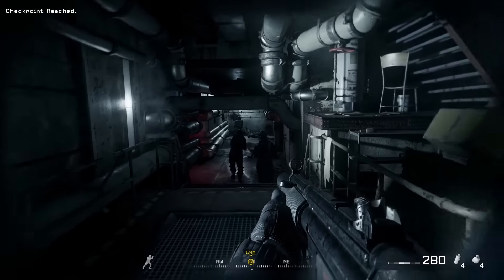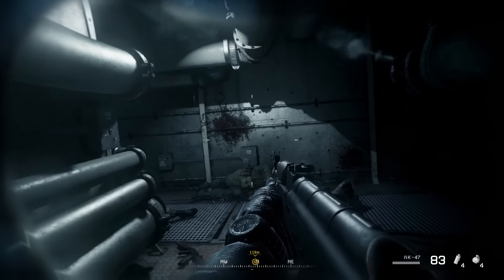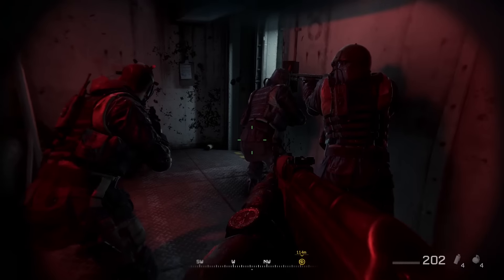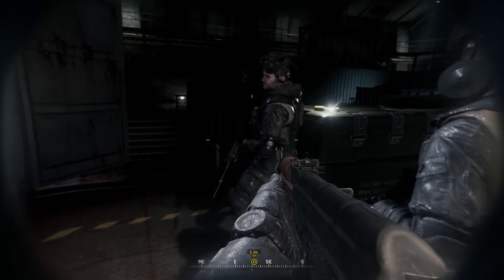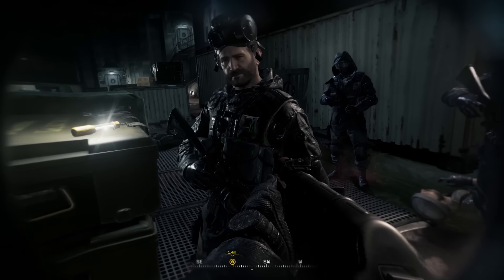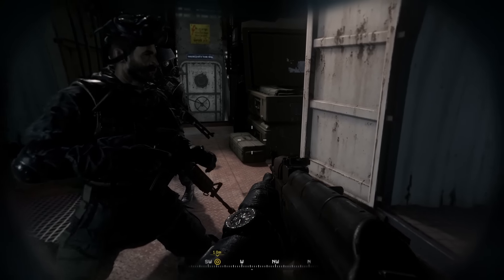Check those corners. Clear left. Ready, sir. Move up. Stand by, on my go. Standing by. Flashbang out. Go. I'm getting a strong reading, sir. You might want to take a look at this. It's in Arabic. Baseplate, this is Bravo 6. We've found it. Ready to secure package for transport. No time, Bravo 6 — two bogeys headed your way fast. Grab what you can and get the hell out of there. Grab the manifest in the container. Move.